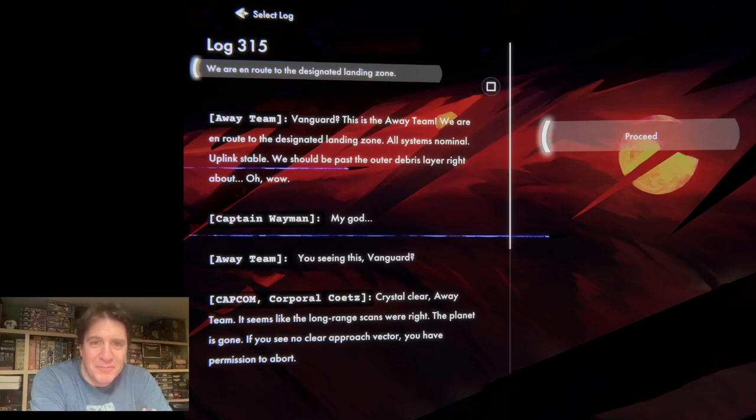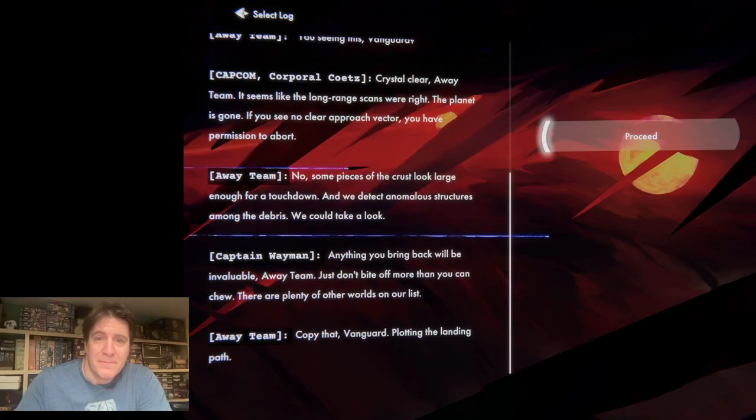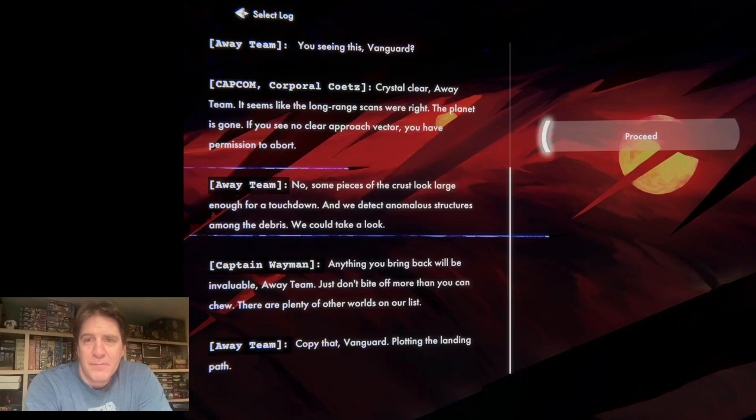We should be past the outer layer of debris right about — oh wow, my God. You seeing this, Vanguard? Crystal clear, away team. It seems like the long-range scans were right — the planet is gone. If you see no clear approach vector, you have permission to abort. Some pieces of the crust look large enough for a touchdown, and we detect anomalous structures among the debris. We could take a look. Anything you bring back will be invaluable, just don't bite off more than you can chew. There are plenty of other worlds on our list. Copy that, Vanguard. Plotting the landing path. And here we go.